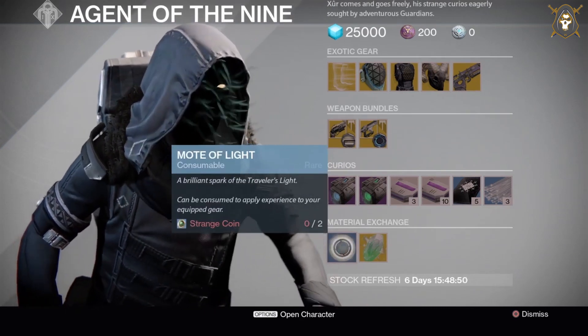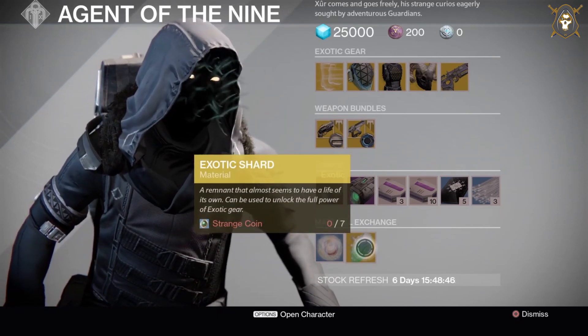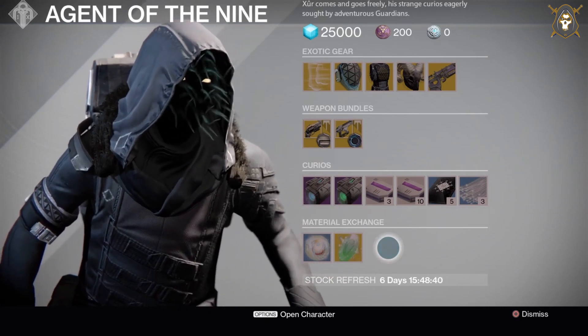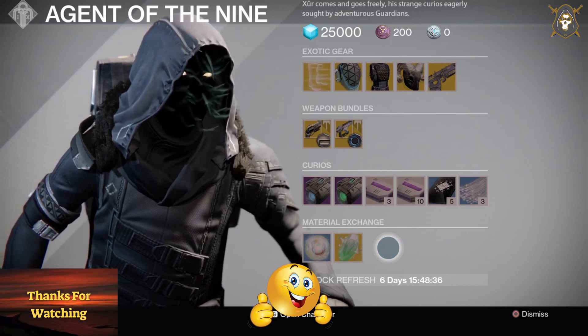For the material exchange: three motes of light, one exotic shard. To get a mote of light consumable, you need two strange coins, and to get an exotic shard, you need seven strange coins. That is what Xur has for his Destiny 1 loot inventory for this week — as always, have an awesome day!